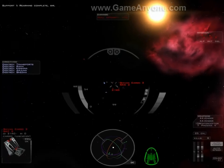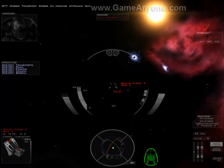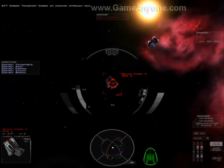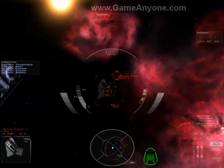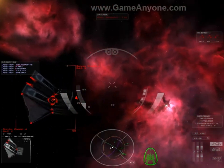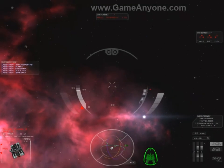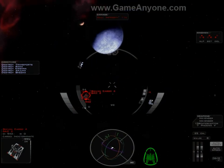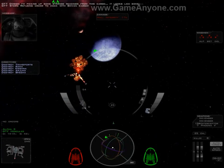Something doesn't feel right about these cargo containers. I'm going to have a look at them. Transport Dobbs, I'm on docking approach now. I'm picking up some strange readings from this cargo. It looks like some... Refusing order to dock with the Sheevan cargo.